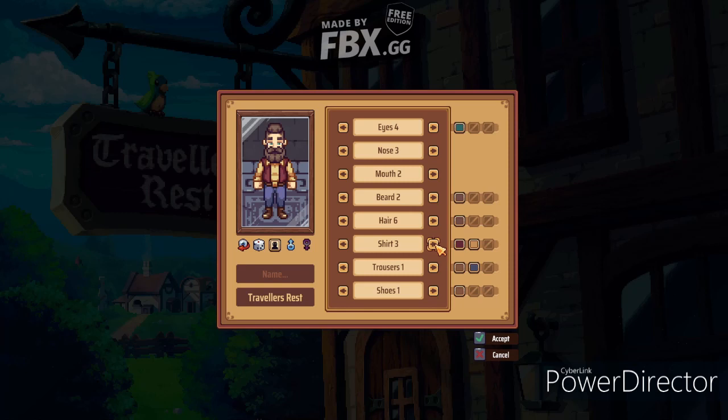Right now we're just designing our character - pretty decent options for early access. Let's see the trousers - I'm gonna try to match him a little with the colors. In my opinion, great graphics on the mustache and on the beard as well.